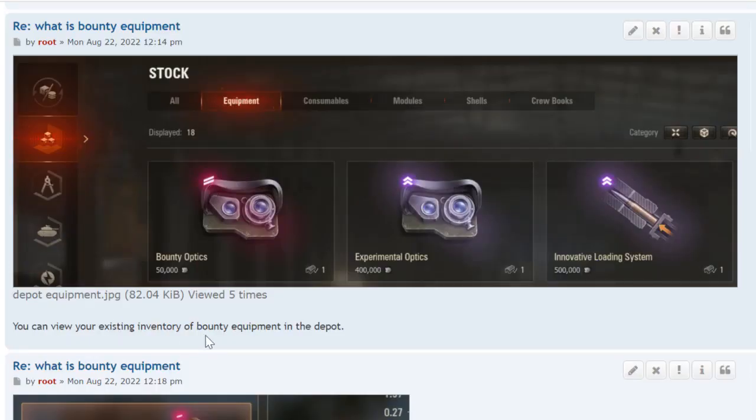You can view your existing inventory in the depot. Go to the depot, click on the three cubes, go to equipment, and you've got your inventory — it tells you what it is, for example 'Bounty Optics,' its value in silver, and how many you have in stock. Note that experimental optics shows $400,000 and innovative loading system $500,000, while bounty equipment might show only $50,000 — but the real value is far higher. You pay $3,000,000 just to upgrade it, so never sell them.